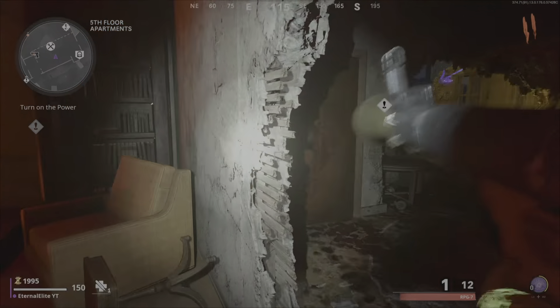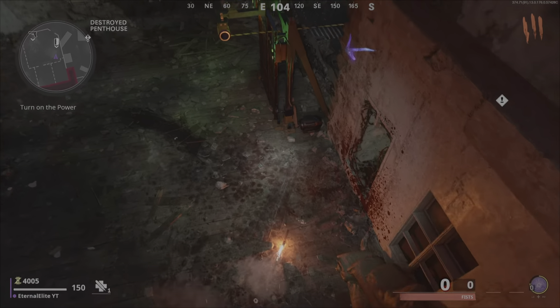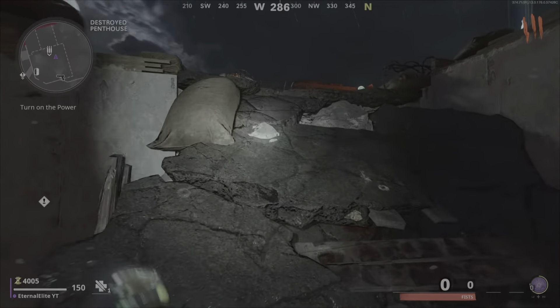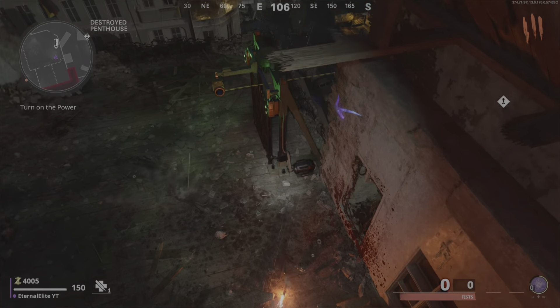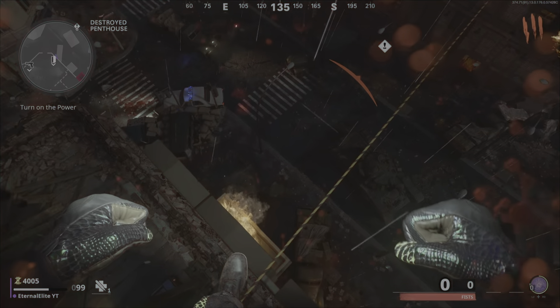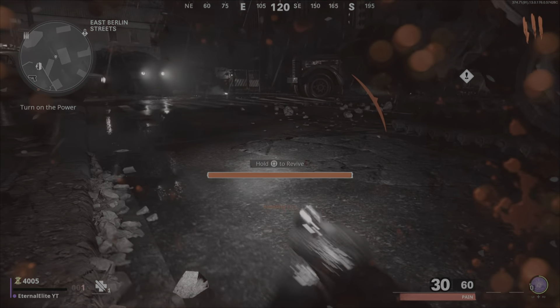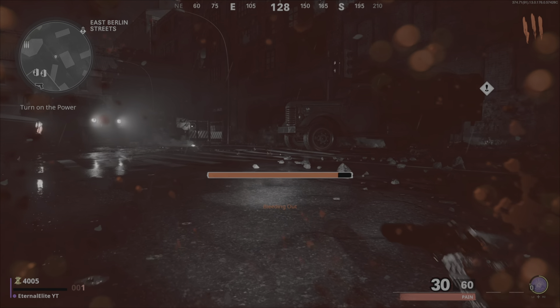Now let's get to this new working pileup glitch. What you guys are going to do is come over here to where the destroyed penthouse is. You can use the zipline, hop on the sandbags, and then just straight jump over here onto the door. Then just simply jump and fall down, and you're going to crawl over to where I go.